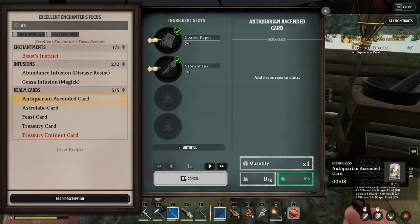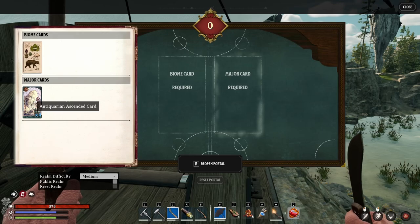I'm most likely able to get the right materials. Wait - I already got the Antiquarian Ascended card, so I don't have to make one.